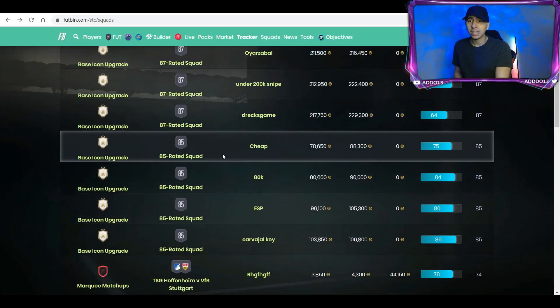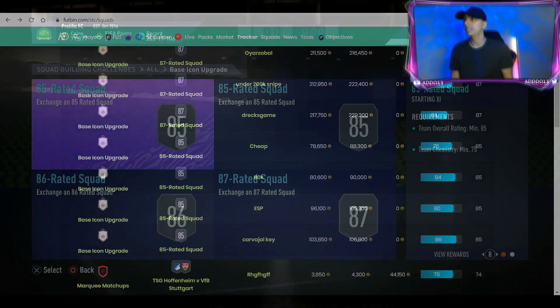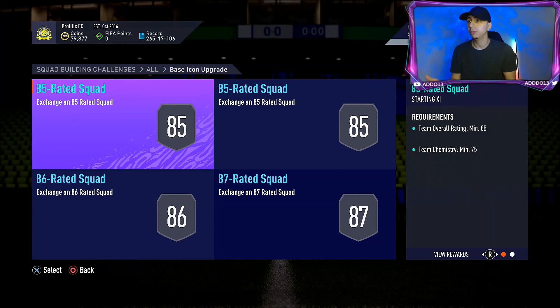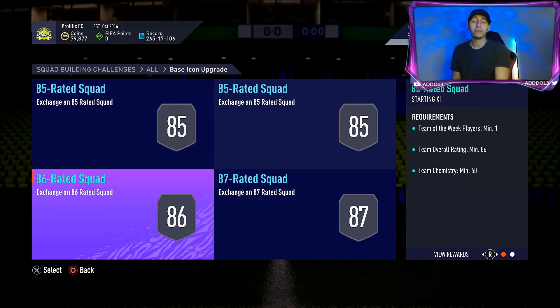If you've got fodder in your club, this is just for one squad — bear in mind this is just for the 87-rated squad. So you're looking at 200k for the 87-rated squad, that is absolutely insane. Then 70k for an 85-rated squad — so you're already at 300k for two of the requirements. We've still got the 86 and another 85, so two 85s is 140k, that's 200k, so you're at 340k plus — over 300k. Around 400k is about the mark.